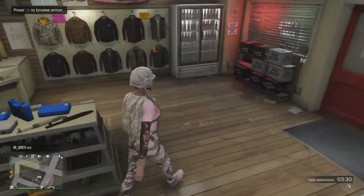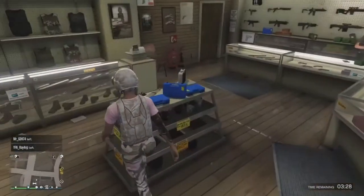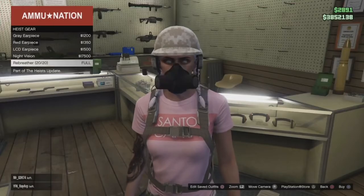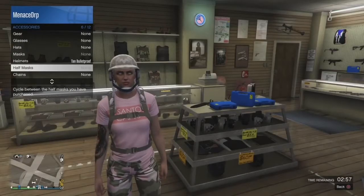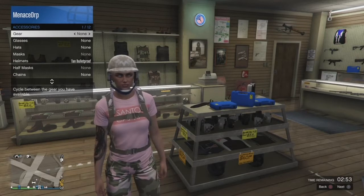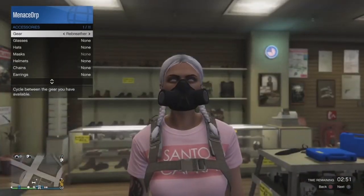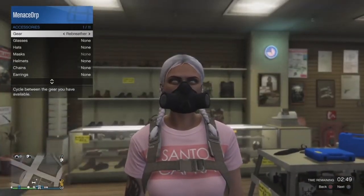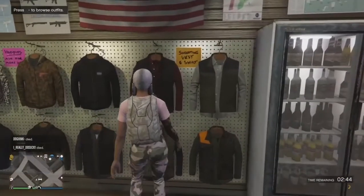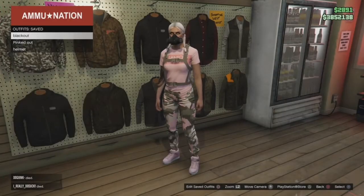Next, go over to the Gear section and buy the Rebreathers. Once you equip your rebreathers it is going to take your helmet off, but that is okay because this is part of the outfit glitch. Simply equip it and then go over to Outfits and save it on that one file you had saved before.